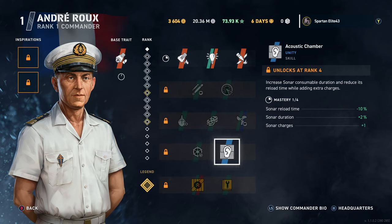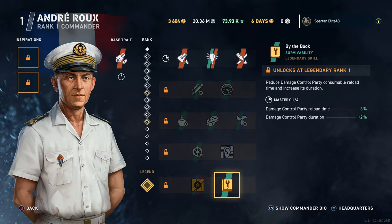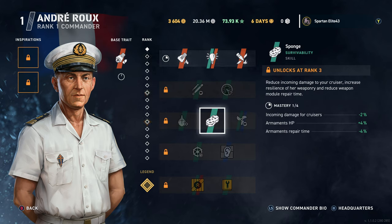He also has Acoustic Chamber, which gives you an extra sonar charge, plus extra sonar duration and reduced sonar reload time — 10% is no joke, and that'll only go up as it's upgraded. Then of course Consumable Charge, or Damage Control Party Reload and Duration. André Rue is not a bad, spongy captain — this is the turtle cruiser captain.